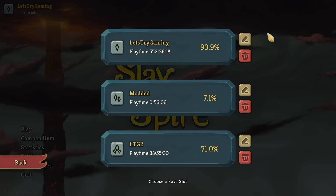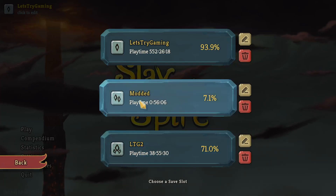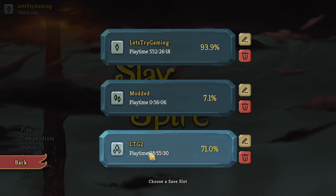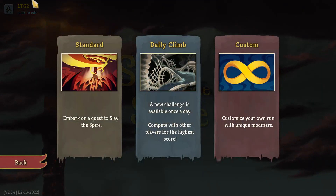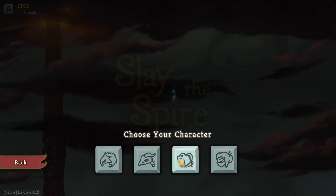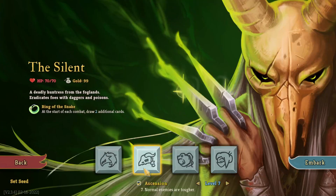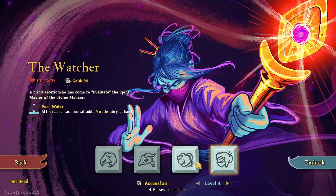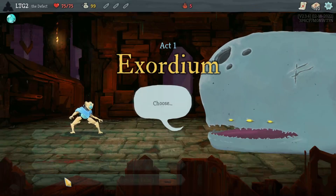Spire time! I have to remember to switch — I didn't end up actually playing modded on this one. I just went through one run to unlock modded. I need to remember to switch my account when going to a normal run. We're playing as Defect. Silent has pulled ahead — can Defect get ahead of Ironclad?